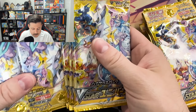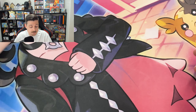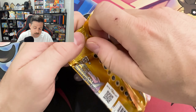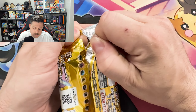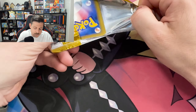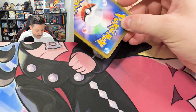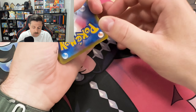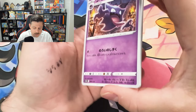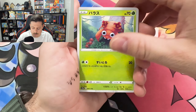So here we go — 12 packs, V-Star Universe. Let's get into it. Hopefully we can pull something good. These packs are getting up there in price. I just ordered two booster boxes. It's a little hard to find the ones that are sealed, shrink-wrapped. I don't like that these don't have a pull tear on them, the tamper-proof. Alright, we're just going to go straight into it.